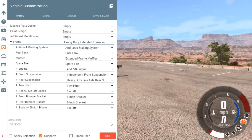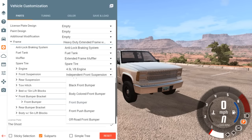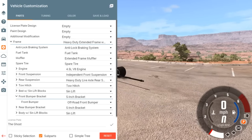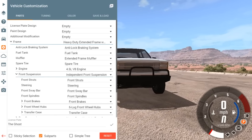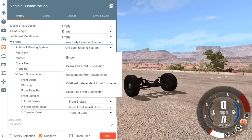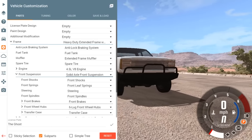Alright, let's start with the front - start with the bumper because we want to build it up. For the front bumper, let's do an off-road style bumper. That always makes a world of difference right there. Now let's get to the front suspension. Right now we're two-wheel drive - actually we might be four-wheel drive but it's wimpy. Let's go to a solid axle because we are going to be pulling.